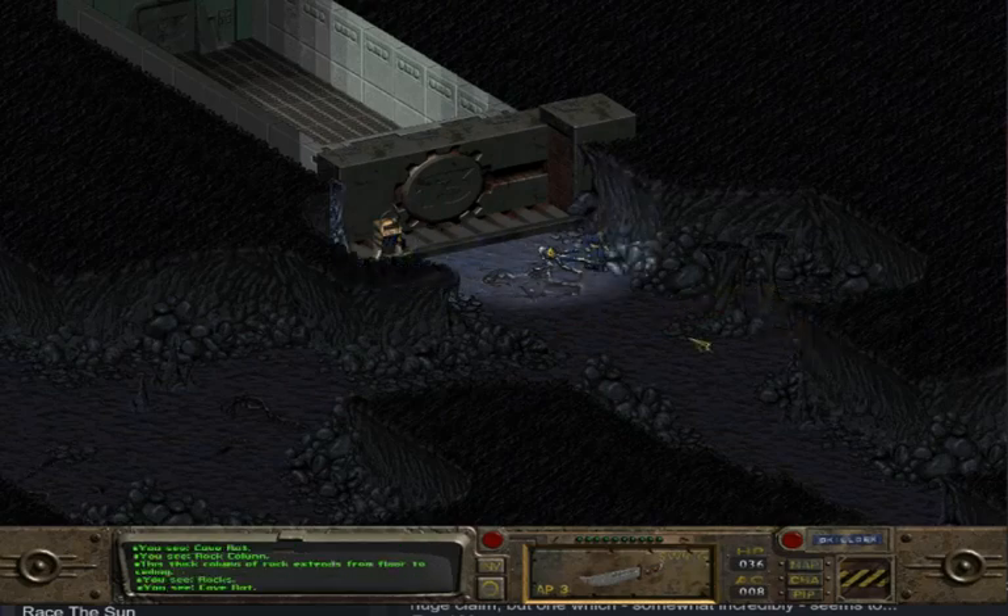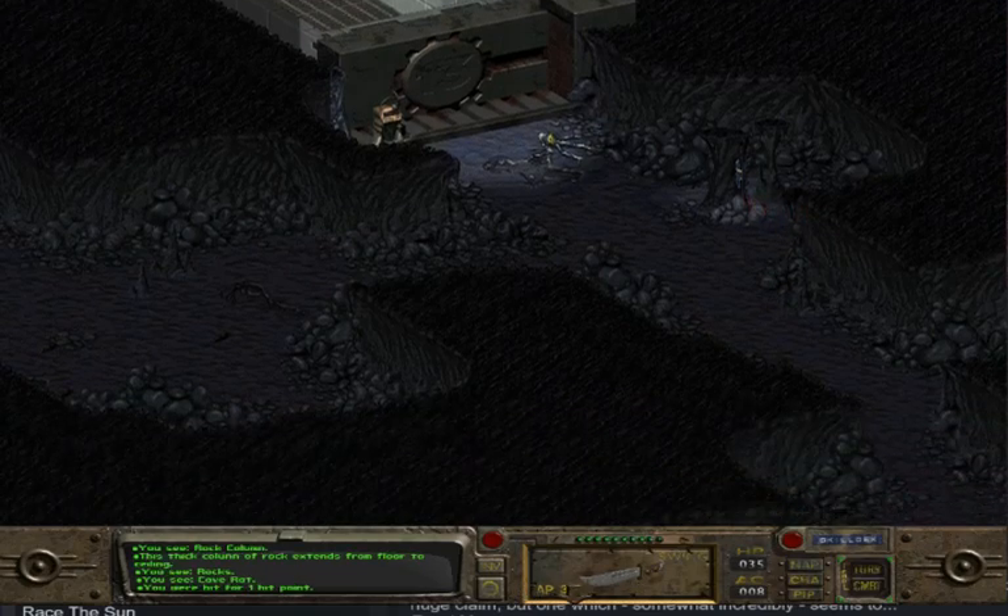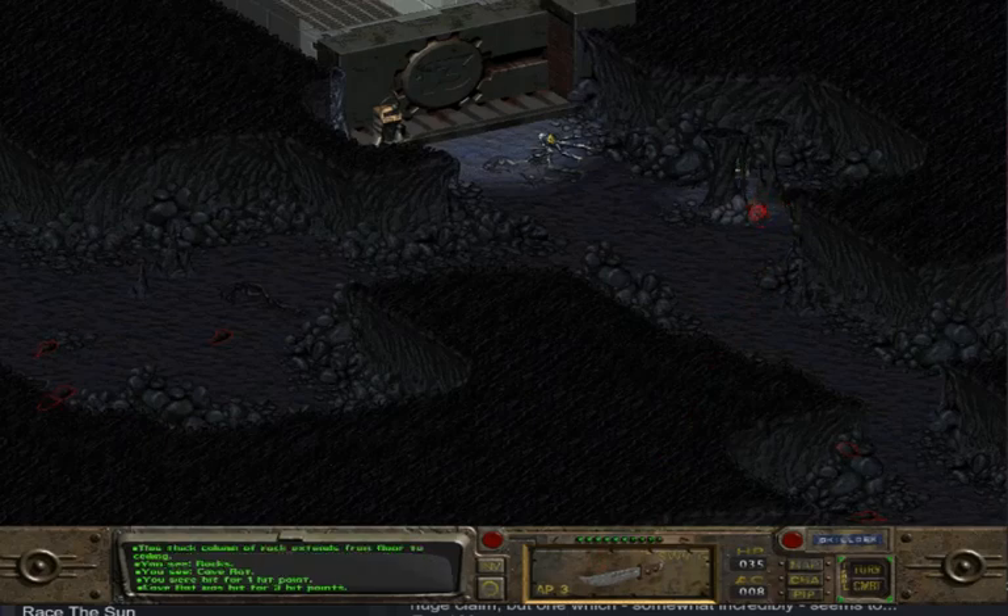I need to talk to this rat — which is just a ploy because I know I'm gonna enter combat mode. Here he comes — he gets a whack on me. I don't think so. Swing that knife right at him — down goes the rat. Fuck him up again. Is he dead?